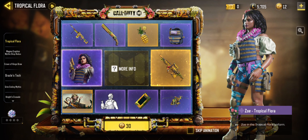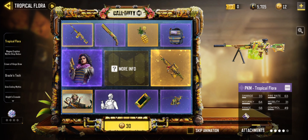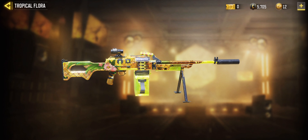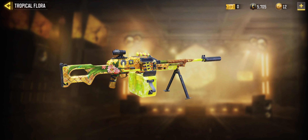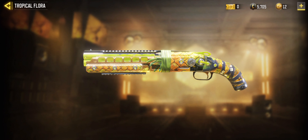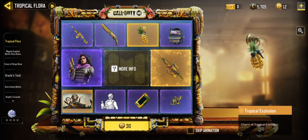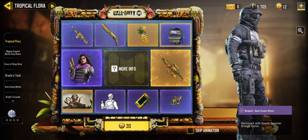Next thing we have, Zoe tropical flora operator guys — she is an epic one right here. The PKM tropical flora, also an epic gun right here guys with the monolithic suppressor and the 4x scope as I can see here. The Shorty tropical flora right here guys, also an epic gun. The charm tropical explosion comes with this thing — this is a legendary one for your guns. The backpack sweet summer breeze guys right here.